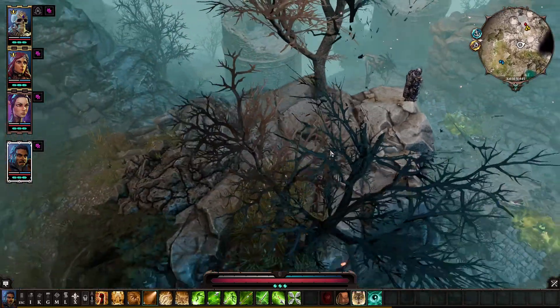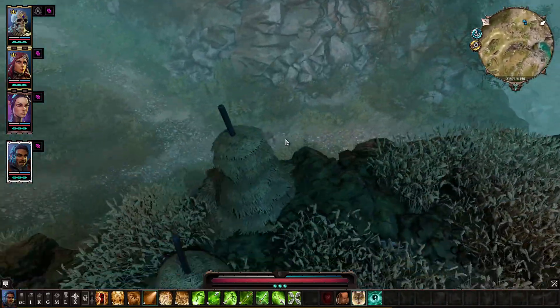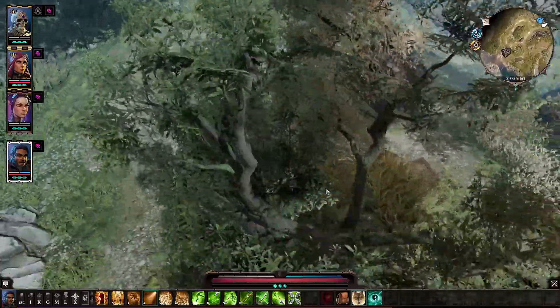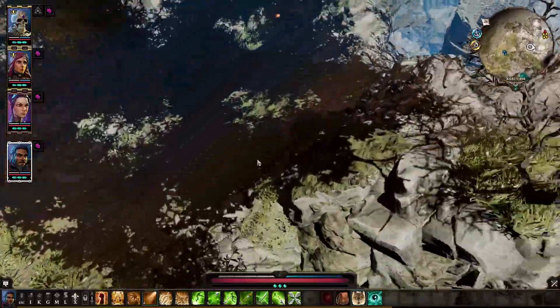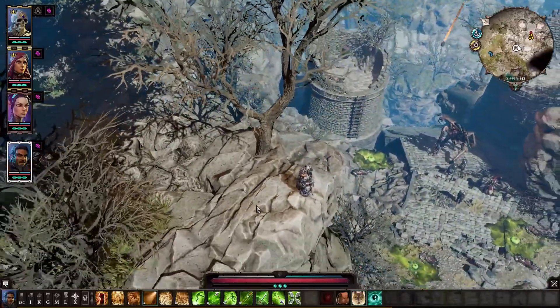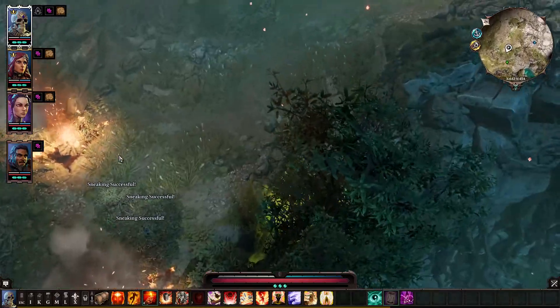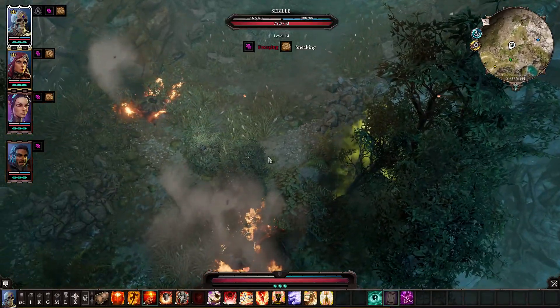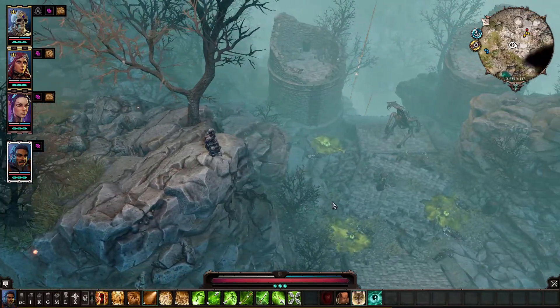The good thing about this fight is you usually approach it from up here — there's a dwarf caravan, some traitors, red princess, all that stuff. So normally you find this guy by coming up this way. When you're up here, you can easily have three party members, or two, or one if you're a lone wolf, sit over there and one party member come up here.